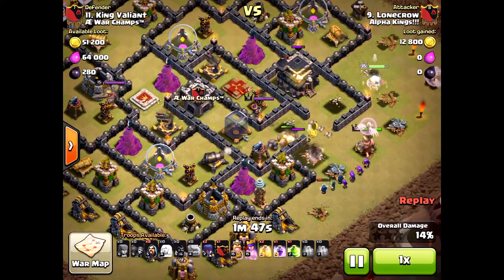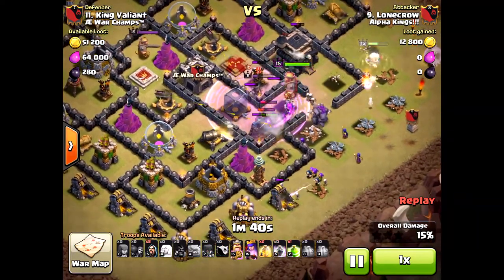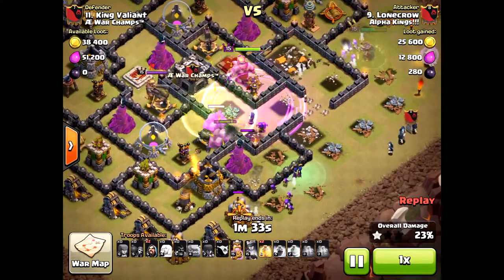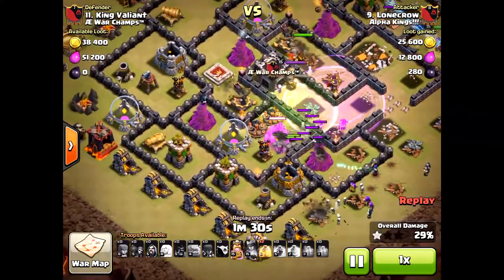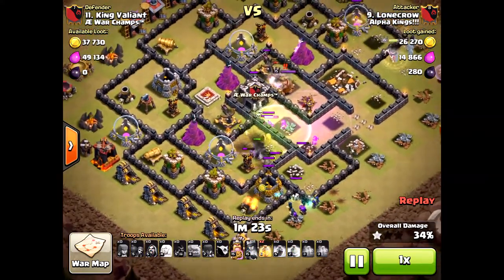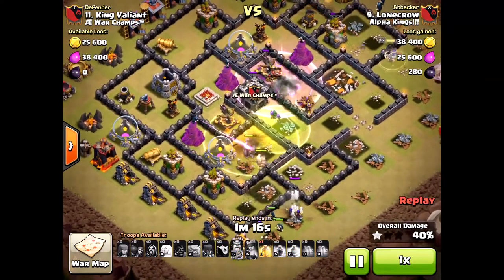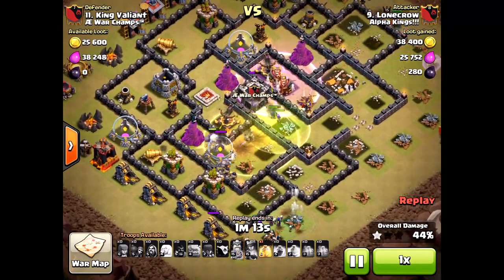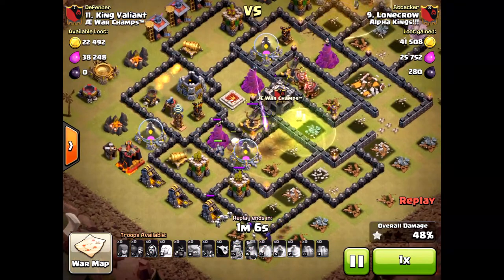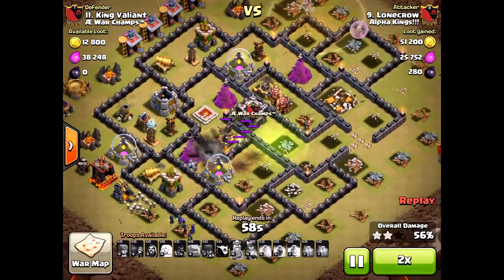The queen I think was placed in the wrong direction — she should have been placed to the south where those gold collectors are. She would have taken out two archer towers and even the air defense, which would have been better for the air attack. Look at those wizards to the south being taken out along with the archer towers — there was no proper funnel. The witches are going around the base instead of to the core. If you're going to do ground, you've got to funnel properly. But again, this would have been an air base raid. When the X-Bows are pointing to the ground, go for it. A lot of people don't like to use air attacks — I use drag, balloon, loon at Town Hall 10 and 11. You've got to know how to use both air and ground.